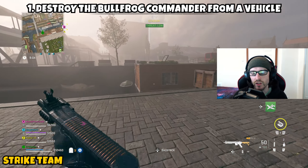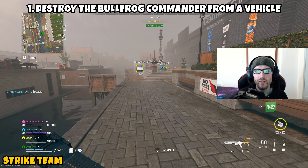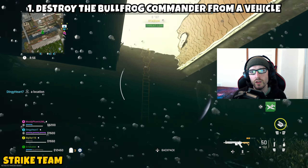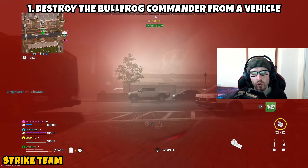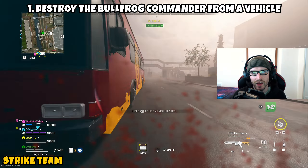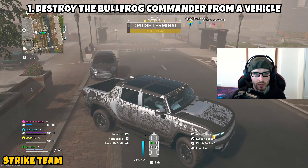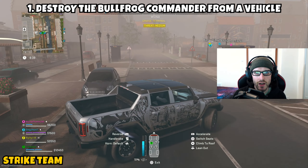I'd recommend heading over in a tactical amphibious vehicle as well. If you're solo, you can still knock this out, though it will be a little more challenging. In a group, you can have somebody drive while you do the heavy work. Navigate to where the Bullfrog Commander is located, but you don't want to get too close as it could destroy your vehicle — it will do a little bit of damage to the surrounding area, so be cautious.